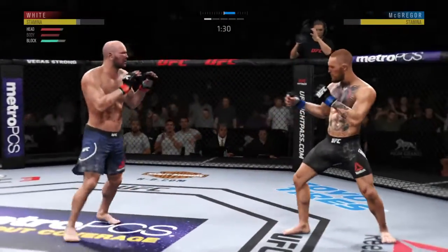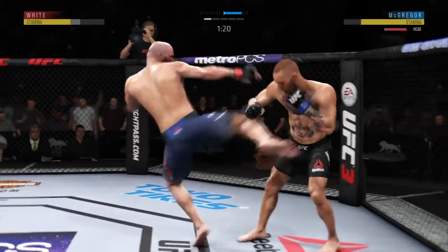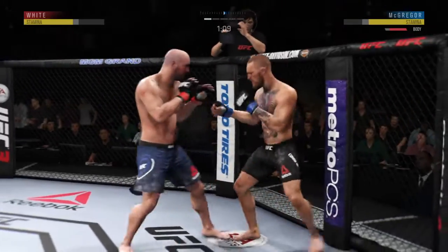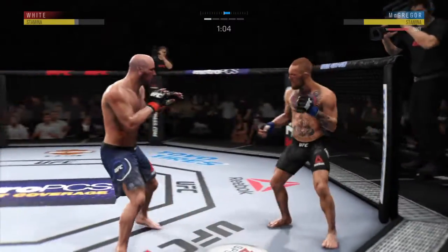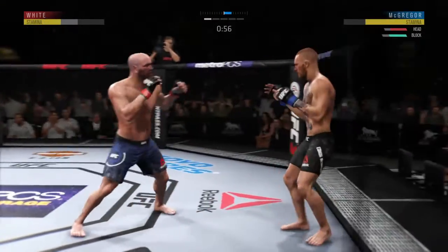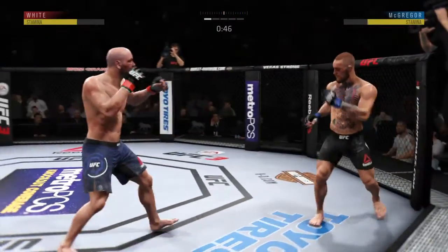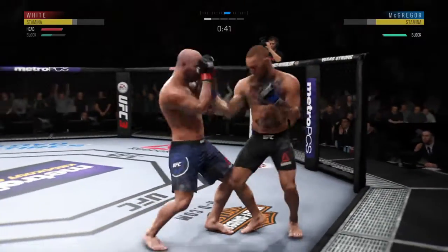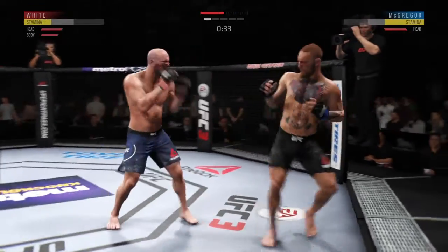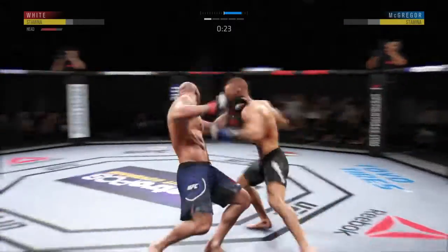Tags him. McGregor gets absolutely pelted by that head kick. There he goes — turning side kick. Throwing that jab yet again, out of range. That one hurt — that's a nice clean shot. Blocks that kick to the body. He lands the head kick. He got tagged there. He's showing a vulnerability to that jab, leaning right into his opponent's striking range and leaving his head wide open to absorb damage. Let's see if he can make some adjustments.